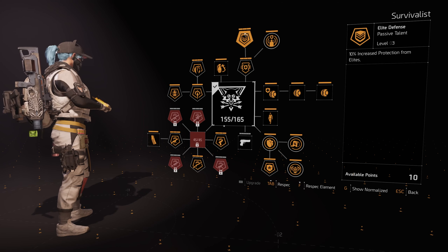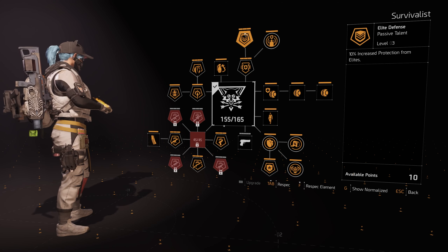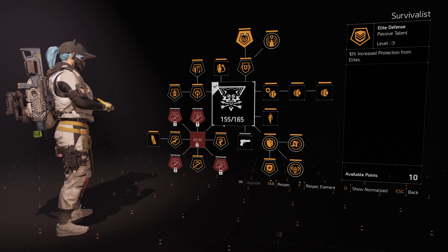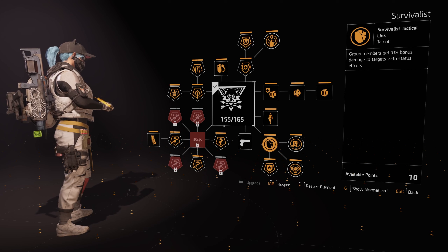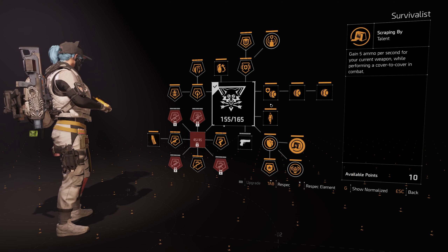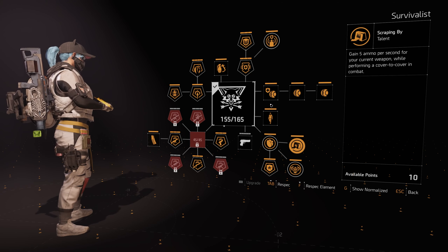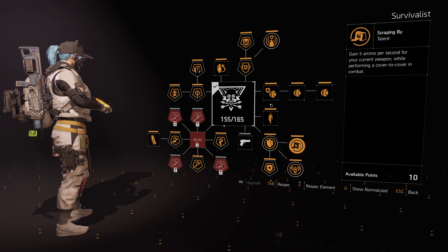So this build, you'll feel really really tanky in heroic Countdown because they're all elites, and you'll have loads and loads of damage. You'll have even more damage if you don't have the Chillout Mask and replace it with Coyote's, for example — and you're also benefiting your team. But this is the DPS build that I use in Countdown. I have different builds for Countdown if I want crowd control or support to buff teammates. Let me know what you think of my build in the comments, thanks for watching, and happy hunting.